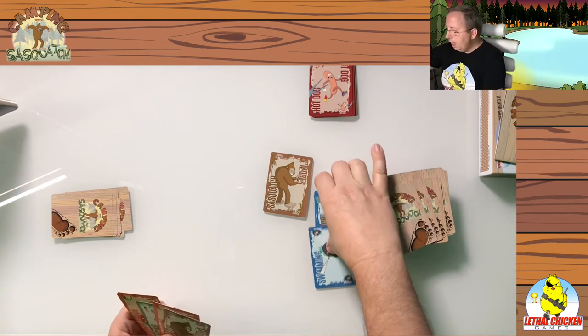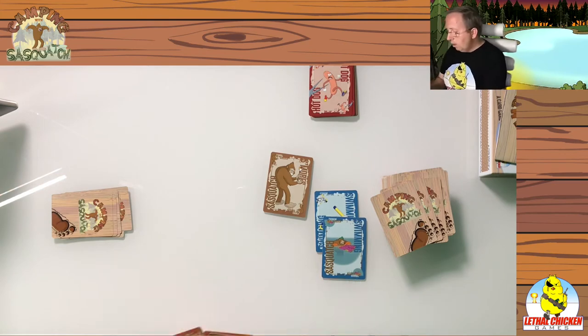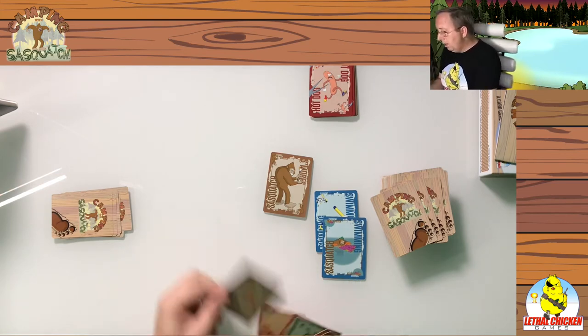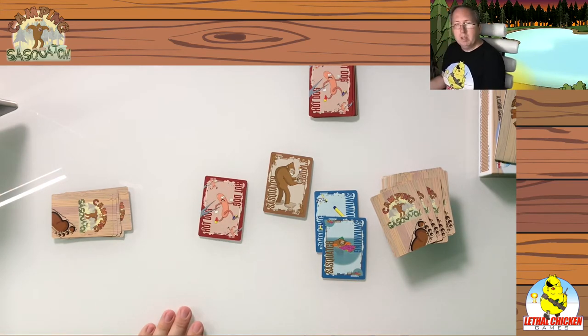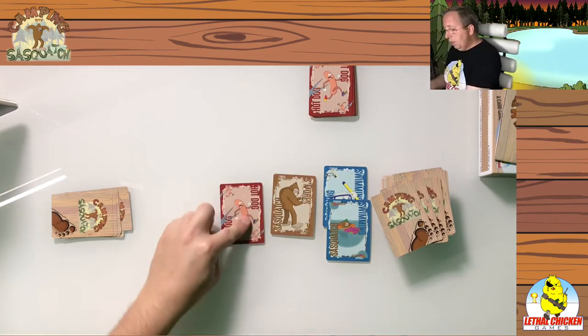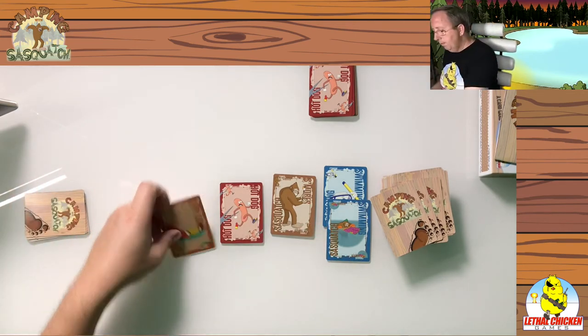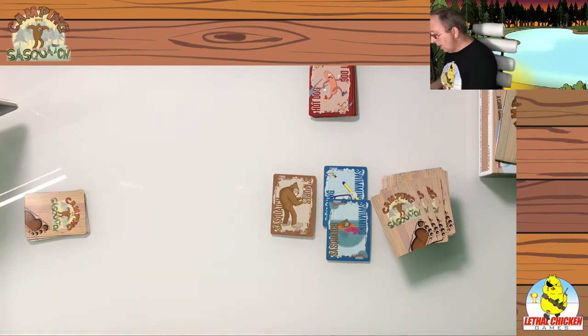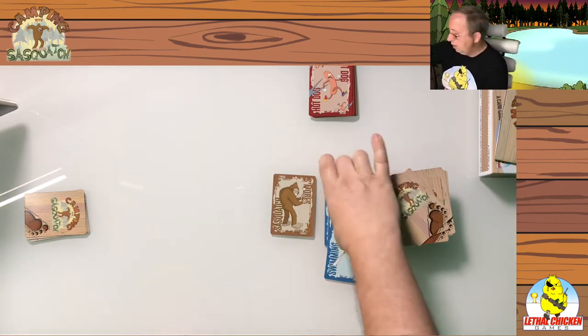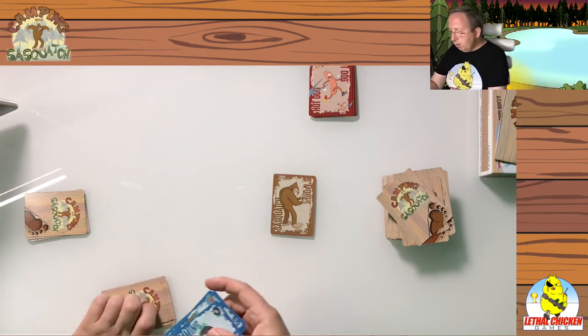For my second move, I can complete the set. If I wasn't able to complete this set, I could have just opened up another category — or even two more. You can have all eight categories open at once; you just can't repeat. I played the Sasquatch and completed the trick. Now I have some points.